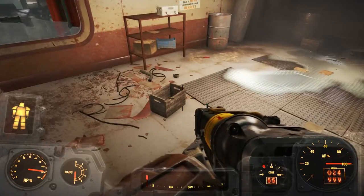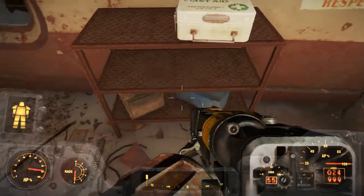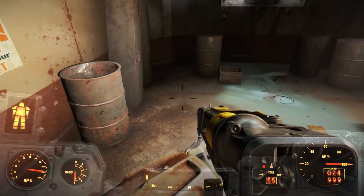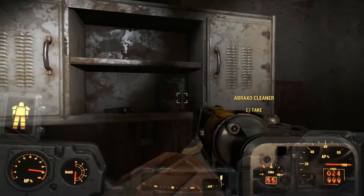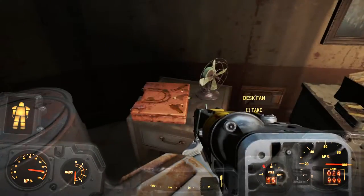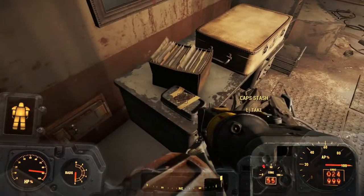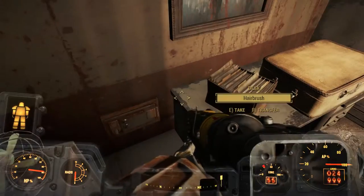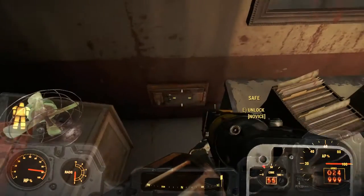Let's see what's going on in here. Stimpak right away — good look. A battered clipboard. Nothing in the lockers, nothing in the cabinet. Wonder glue — take that. There's a cap stash. Silver pocket watch. Bobby pin. Let's get another pair of sunglasses — we can give another pair to one of our traveling companions.